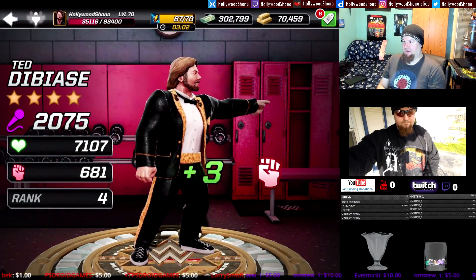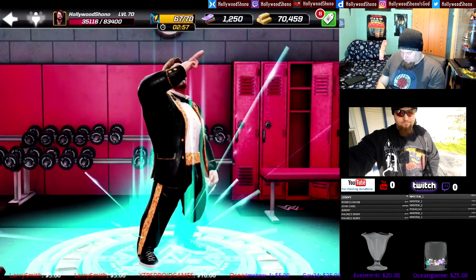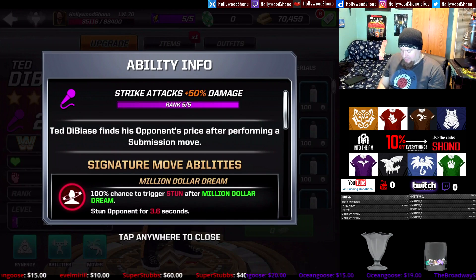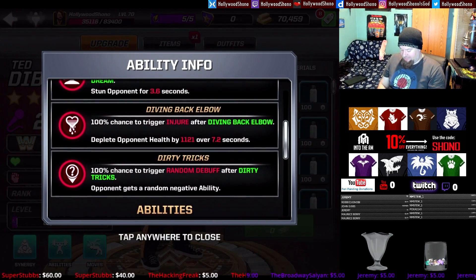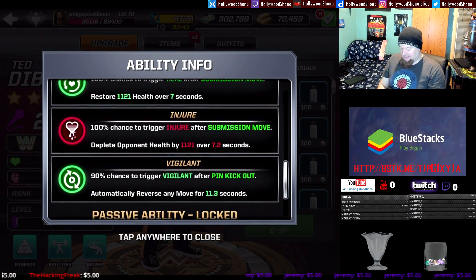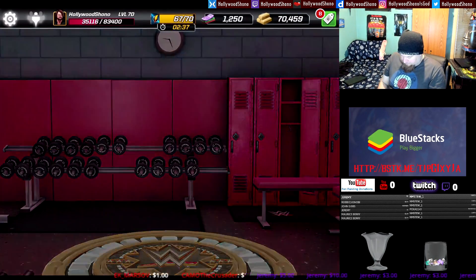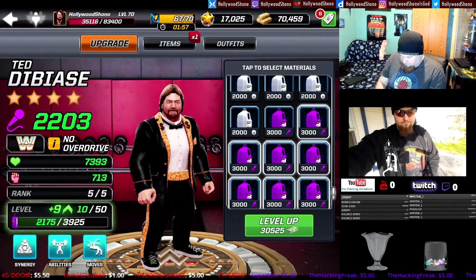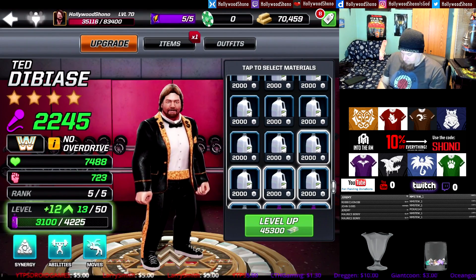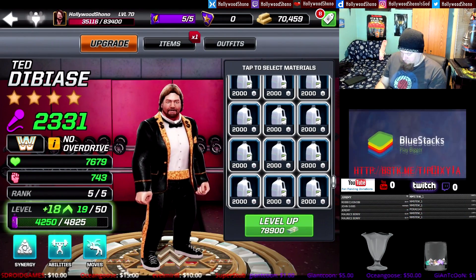He gains another 14 power, 31 health, 3 damage, and now he is rank five. This is where the fun begins with the biggest upgrade. Strike attacks are now 50% damage. You guarantee a stun with Million Dollar Dream, guarantee an injure, always get a random debuff, always heal after a submission move, always injure, and there's a 90% chance to trigger vigilance after pin kickout for 11.3 seconds. We're going to dump everything we own into Ted DiBiase — all of our more expensive materials.